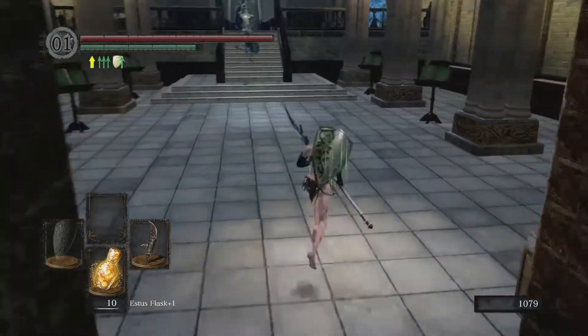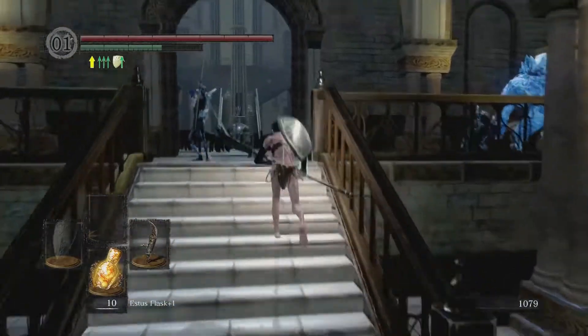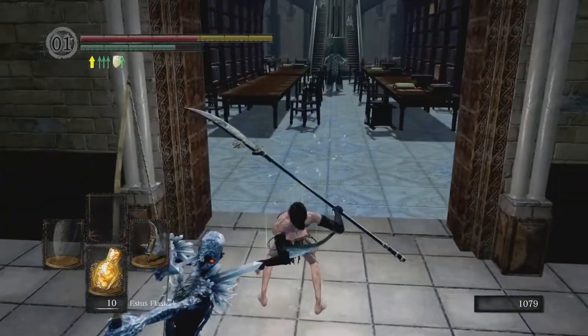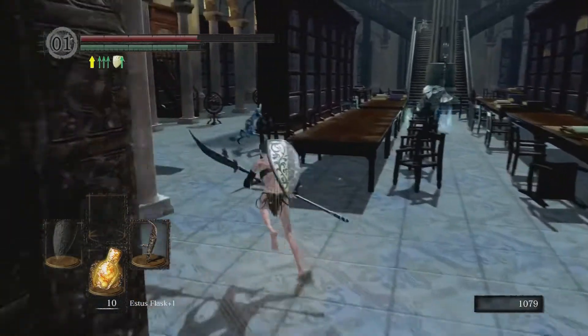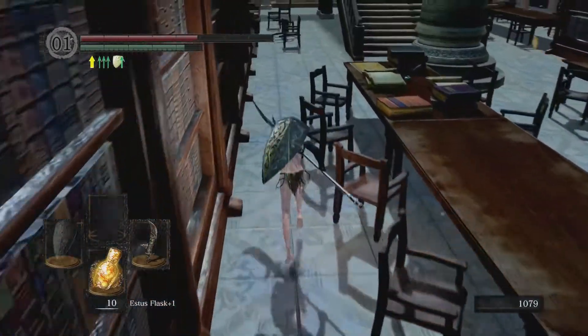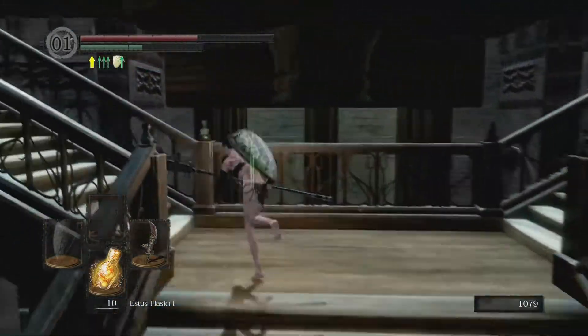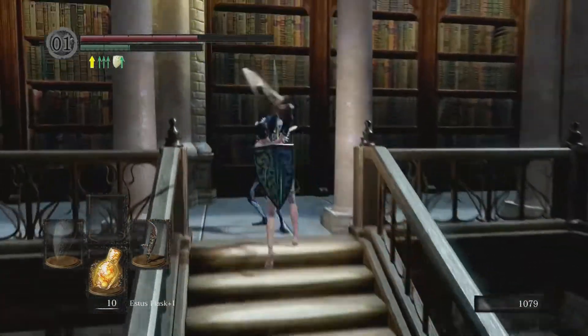Into the Archive itself. We've got crystal-infused enemies here who hit very, very hard no matter what your level, and a Channeler. They buff the enemies around them, make them stronger, and they can teleport away to safety. They also have ranged attacks, so pretty tough.